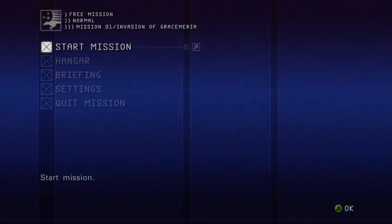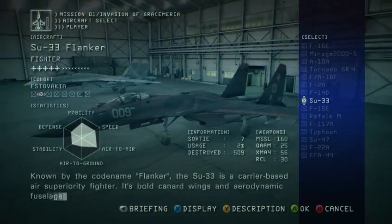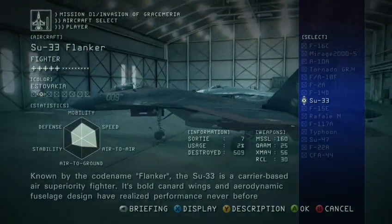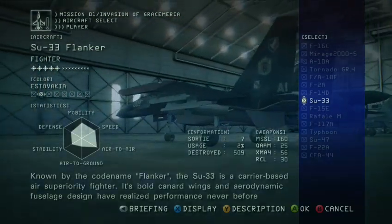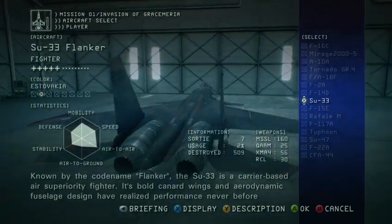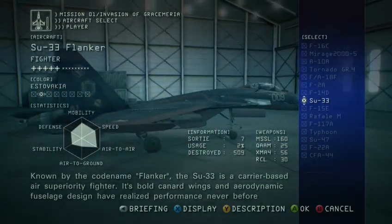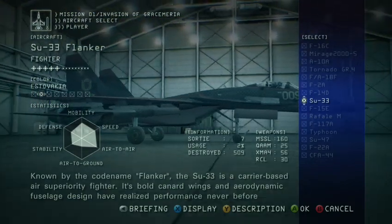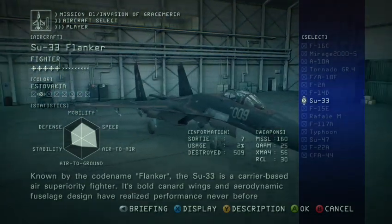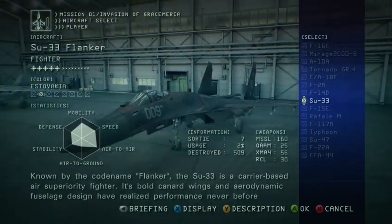Anyway, now we get to the good stuff — the DLC Flankers. As you can see, the base stats of the Flanker: very mobile, very fast, a little bit weaker on defense and stability. Pasternak wasn't a Strigan team member in mission one — he was a member of Vampire team. Flanker has almost no air-to-ground other than rocket launchers, but don't underestimate those. But a ton of air-to-air — easy to see why it was the choice for the enemy Ace Squadron.